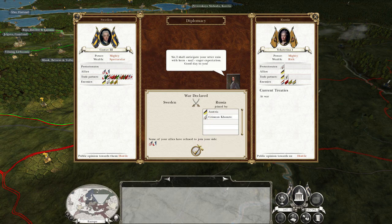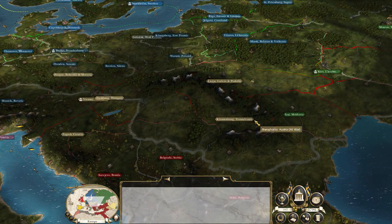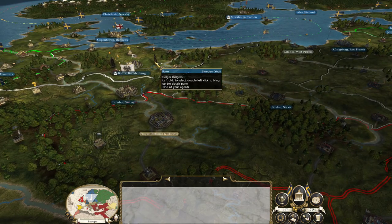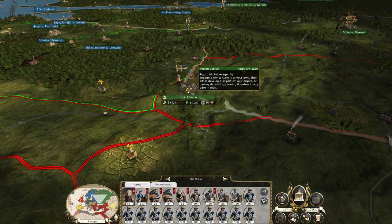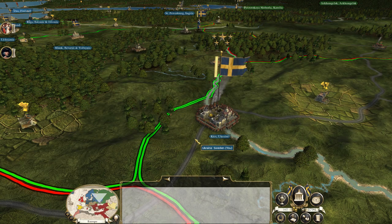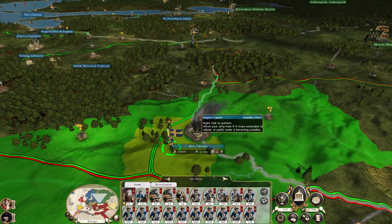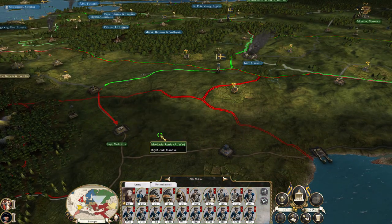Hopefully we can give the Austrians some Russian territory just to shut them up, since they border us near Transylvania. Maybe we can give them Moldova. We've got a full Swedish army pushing to Kiev — clear-cut victory. Boom. Ukraine's now ours. We can't hit Moldova just yet but we'll push towards it. I'm happy to give this to the Austrians because then we have a bit of a border with them.